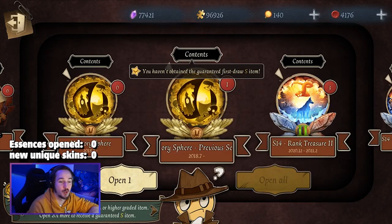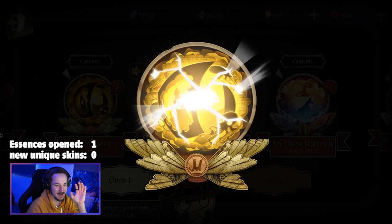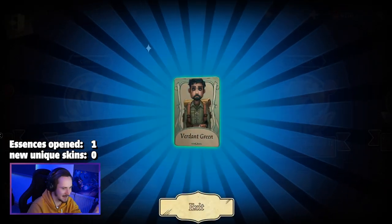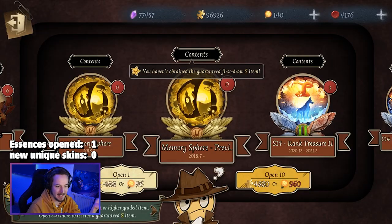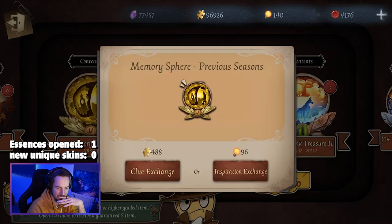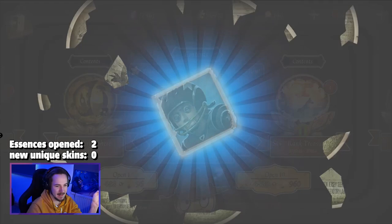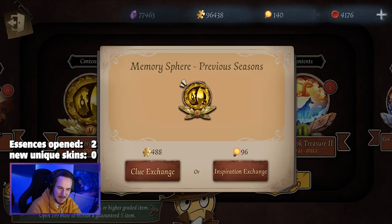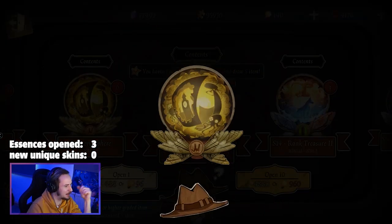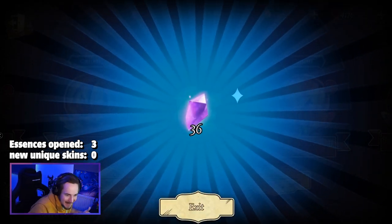Without any further ado, we are jumping into this. I actually have one in my inventory — I have no idea when I got this. It's blue, but the same question comes up every single time: is it new? It's not. We are getting more fragments. Since this costs around 500 clues, 50 essences would cost me around 25,000 clues.